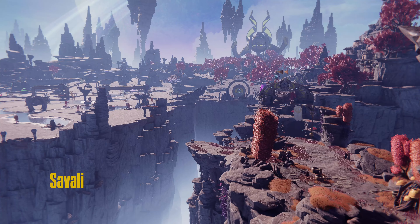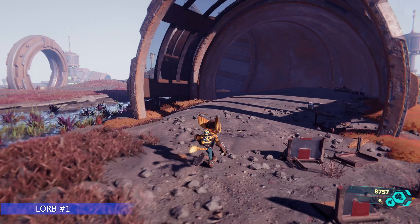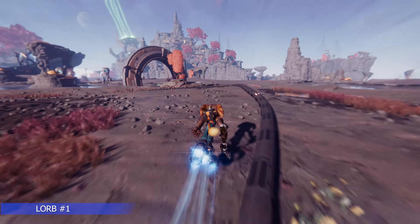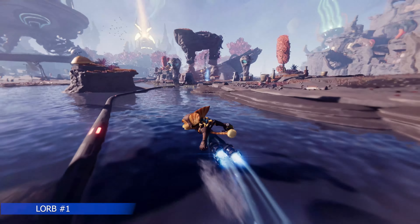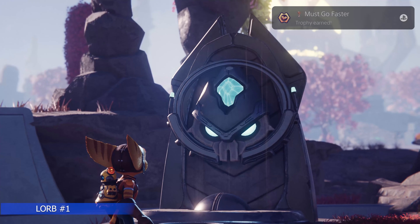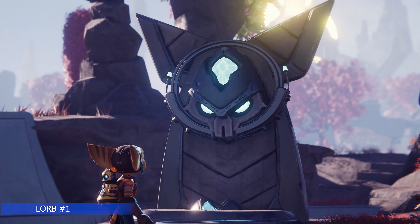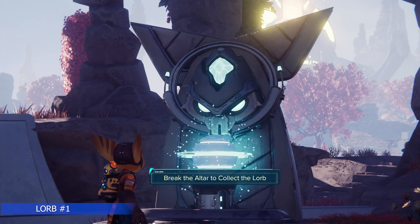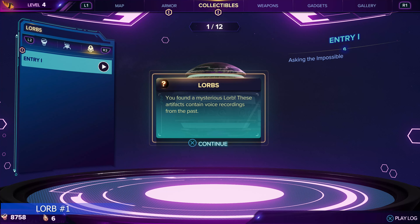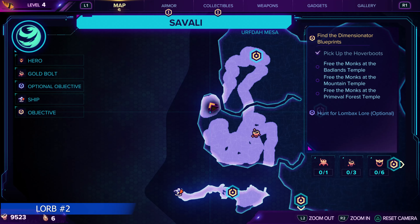We're moving on to Savali. This is a big open area where we get the hover boots, which are absolutely glorious. From the starting spot shown on the map, use your hover boots to zip over each of three buttons. Inside is Lorb number one. You only need three Lorbs for the platinum; three Lorbs get you an armor piece, seven get you another, and twelve get you another. I'm going to show you all 12 Lorbs, which I'm assuming stands for Lombax Orb — they are audio diaries.